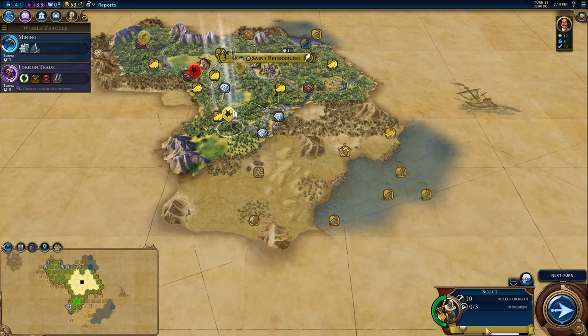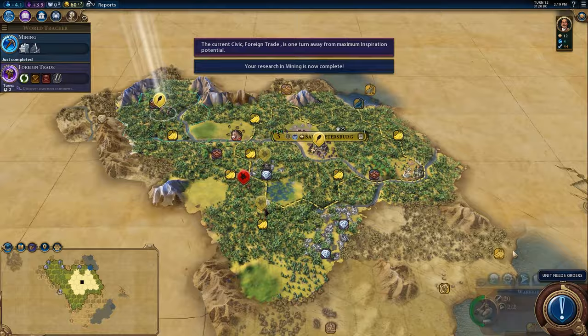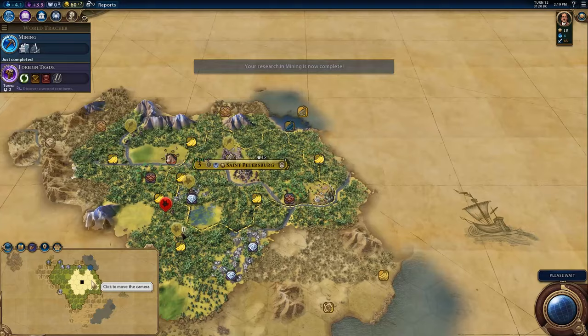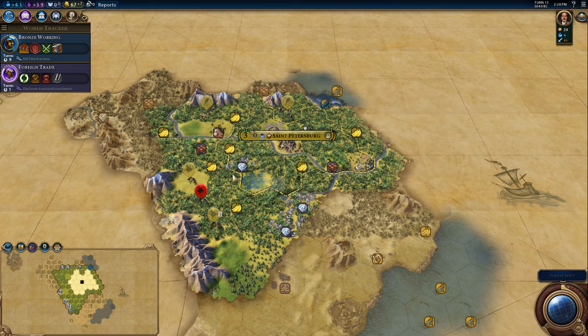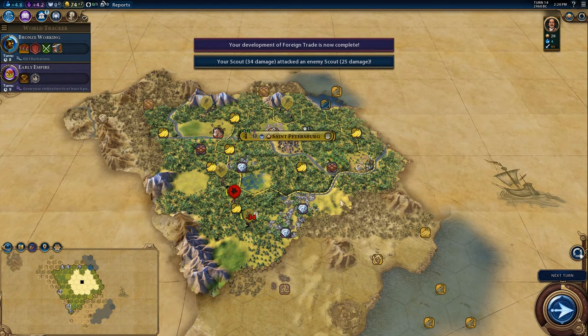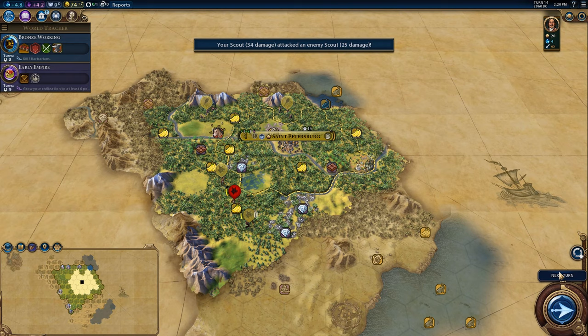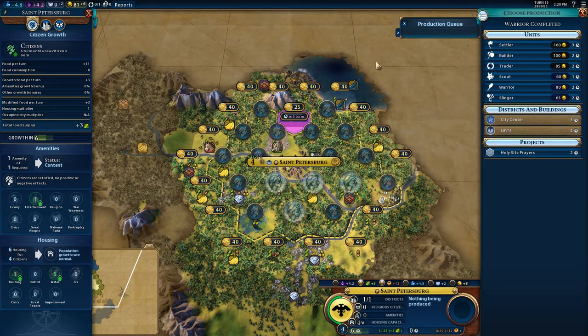We are going to need the faith to get a pantheon because you can't actually get a religion without a pantheon, so that's important. We picked up a bonus towards riding — not really what I was hoping for, but it'll do. See if we can't stop this scout from being annoying. We have a warrior — send him over there. I'm still not sure where we are, even though I'm still thinking Africa.